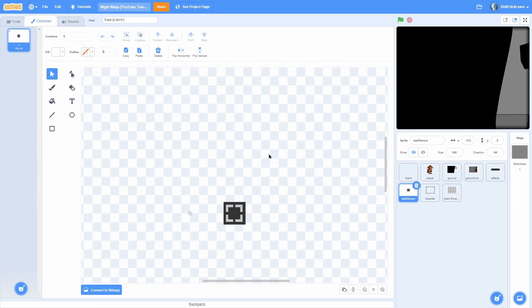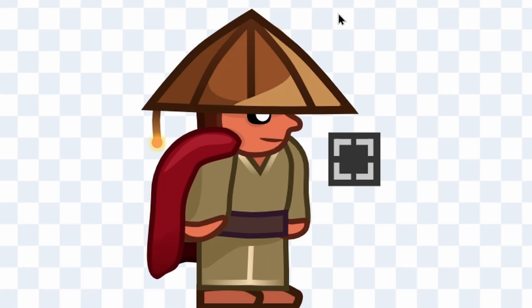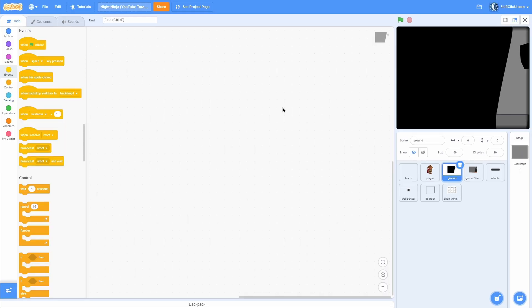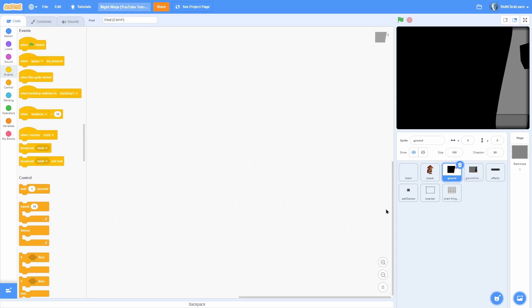Then I have Wall Sensor, which is just a little box located to the right of the player — about right there on the player. Then I have Border — I forgot about this sprite in the intro. And that is actually it. Oh, and I'll share the art for this episode in my art project, linked in the description below. That way you don't have to make all the grounds if you don't want to.